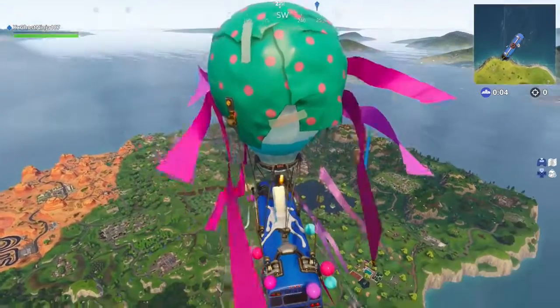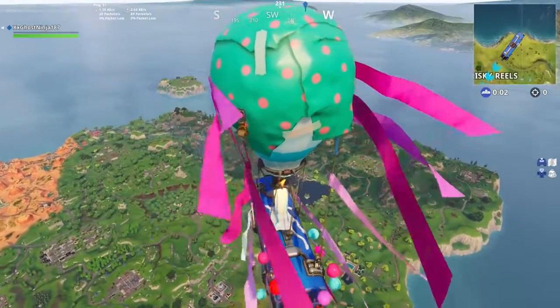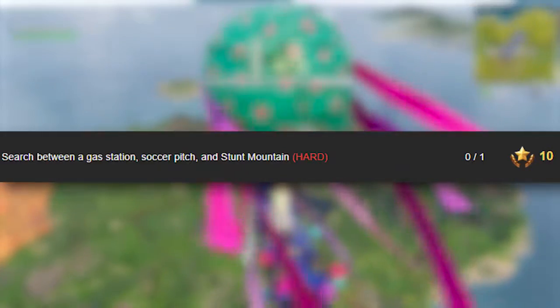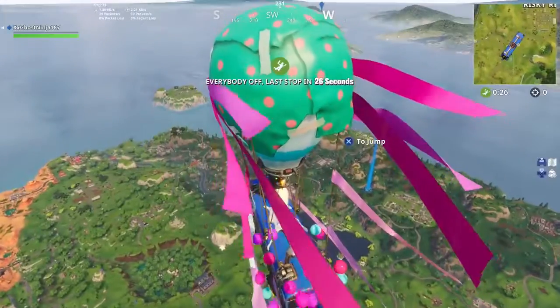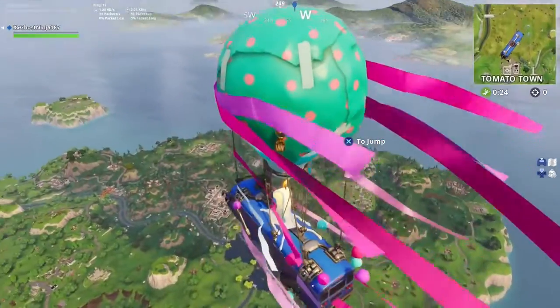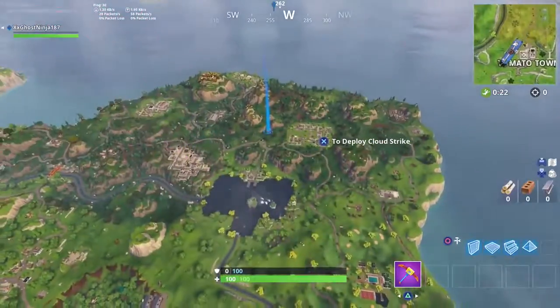In today's video we're going to be taking a look at the brand new week 4 battle pass challenge called 'search between a gas station, soccer pitch, and stunt mountain.' We're going to be showing you guys the exact location where you can claim your free tier on your Season 5 battle pass.